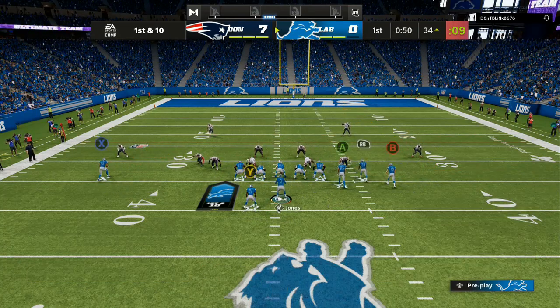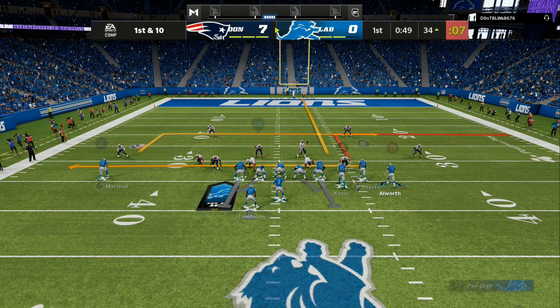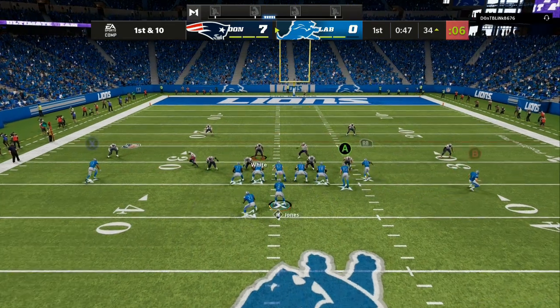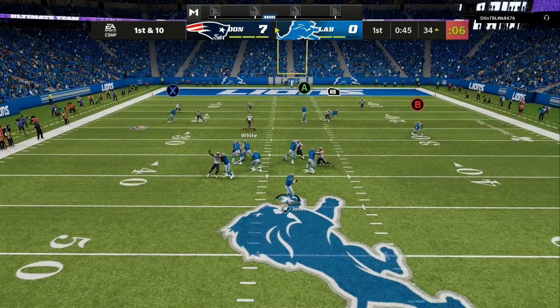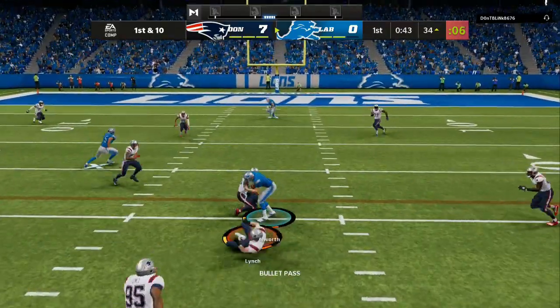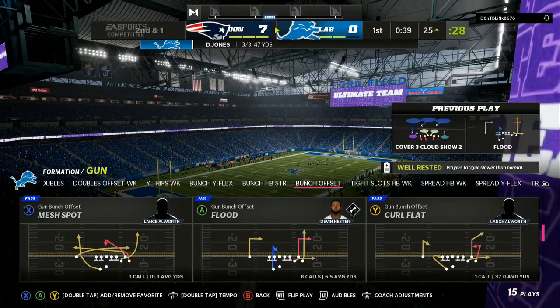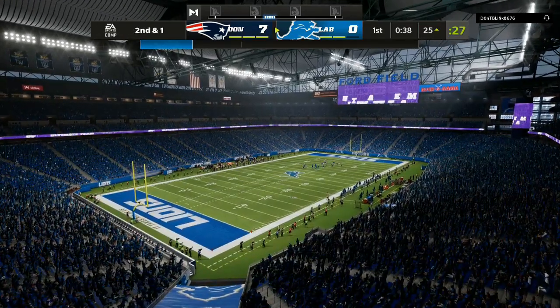Now I'm expecting my opponent to make adjustments, so I'm going to come underneath. I'm going to streak my tight end, block my running back, and put my B receiver on the drag. I'll motion him out to the numbers and then hike the ball. You can see the RB and tight end are taking away any blitzes on the field, and now I can check down to my B receiver that I motioned out for an easy 8 to 9-yard gain.